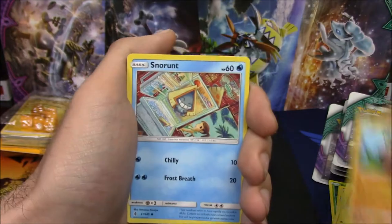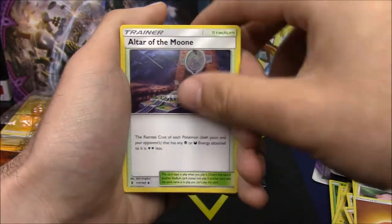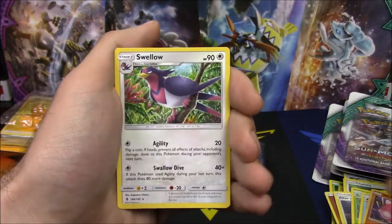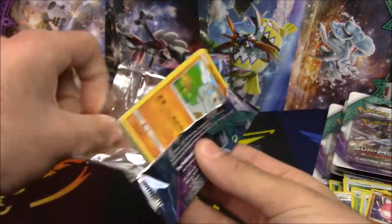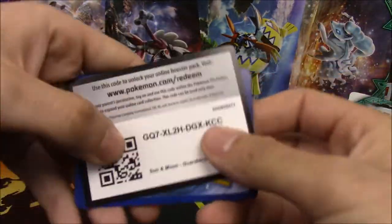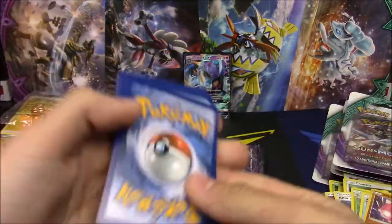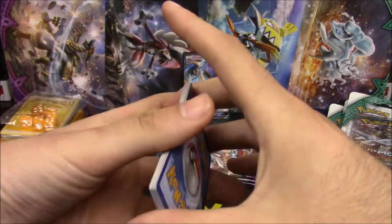Bellsprout, Pancham, Snorunt, Chansey, Machop, Fighting Energy, Altar of the Moon, Weepin' Bell, Glalie, Minior, and a Swellow non-holo rare. Come on, Tapu Koko! Let's make something awesome happen. This ETB was pretty generous at the beginning, but not too generous at the moment.